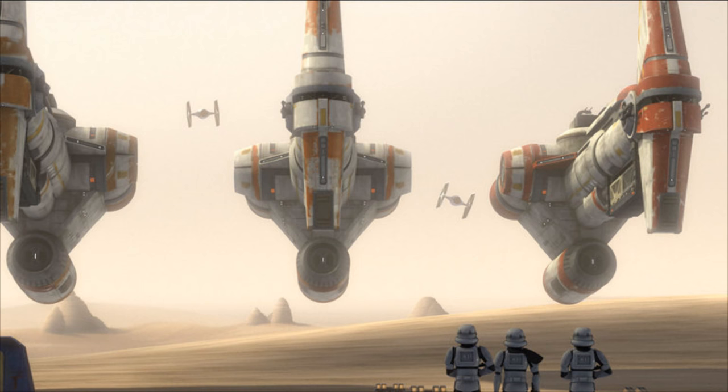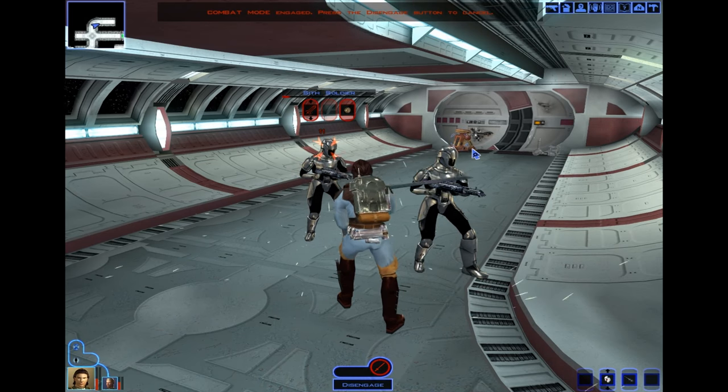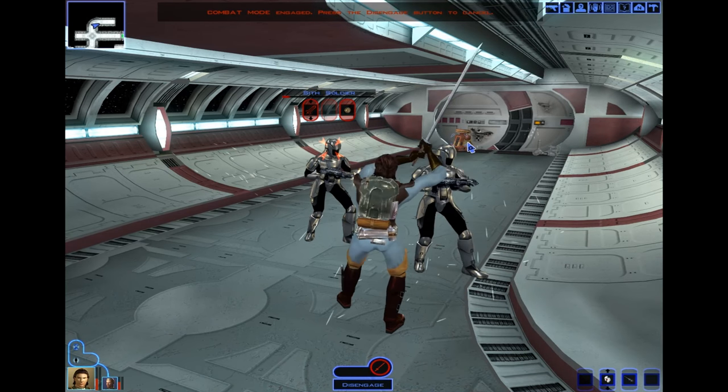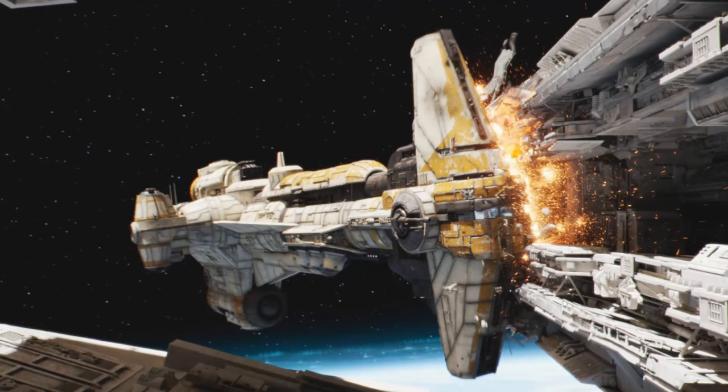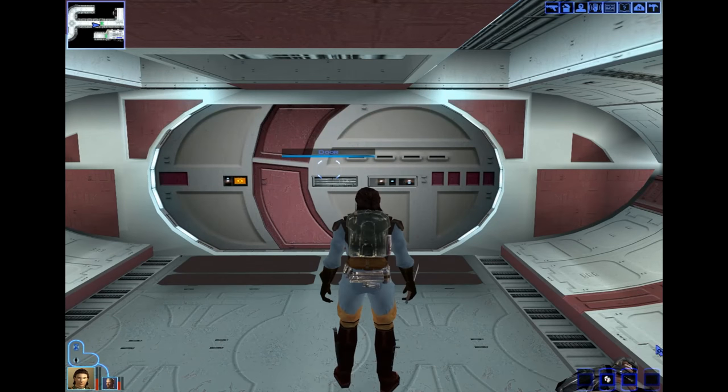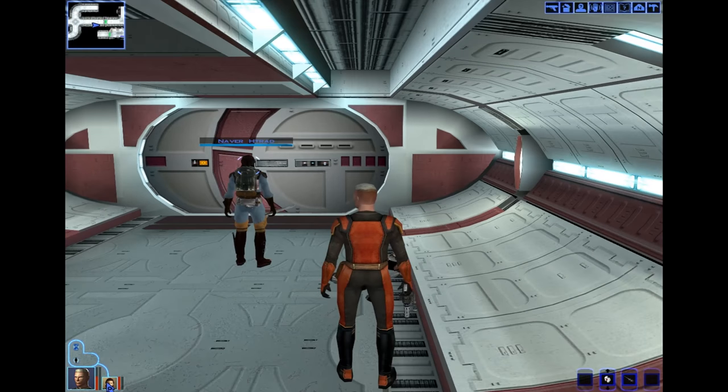Even by canon standards, the Hammerhead-style design has been around for centuries. They were known to be powerful with strong bodies, which is displayed pretty effectively in Rogue One. Not only could they withstand ramming a Star Destroyer, but their engines were powerful enough to move a disabled one. Unfortunately, that's about all we currently know, so let's get into Legends, which is more fitting anyway, considering this is a Legends game.